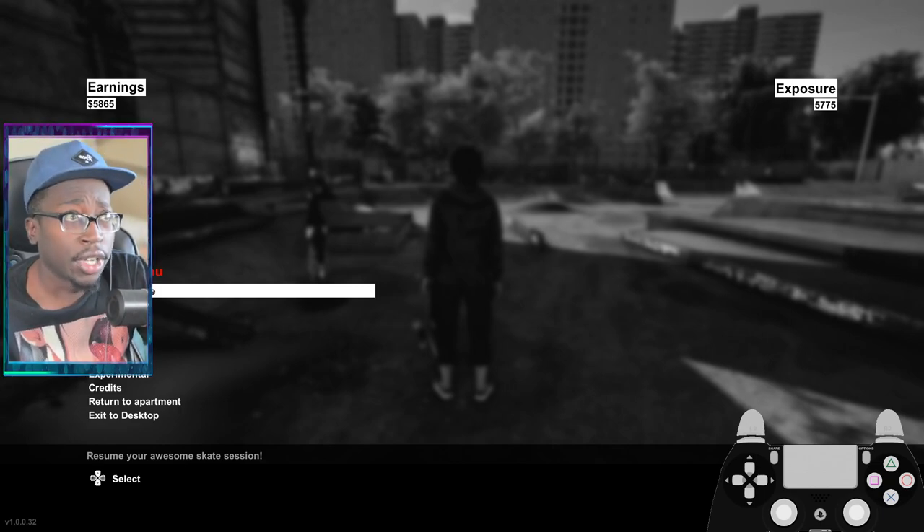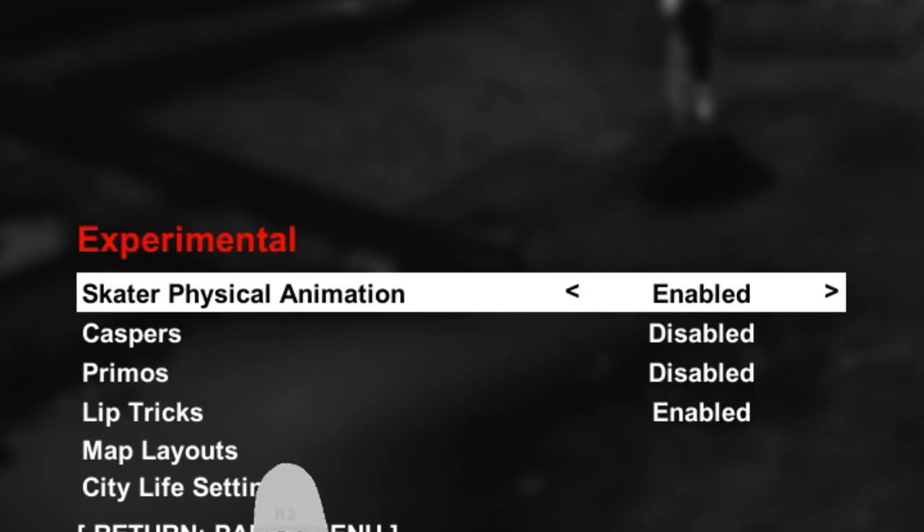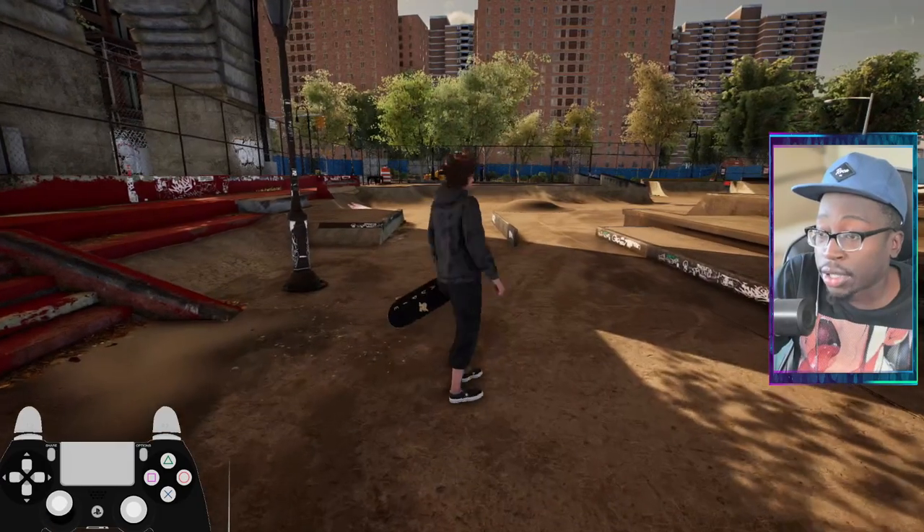First things first, let's go over our settings. In the menu you gotta turn lip tricks on, so come over here to your menu, go to experimental, and turn your lip tricks on.